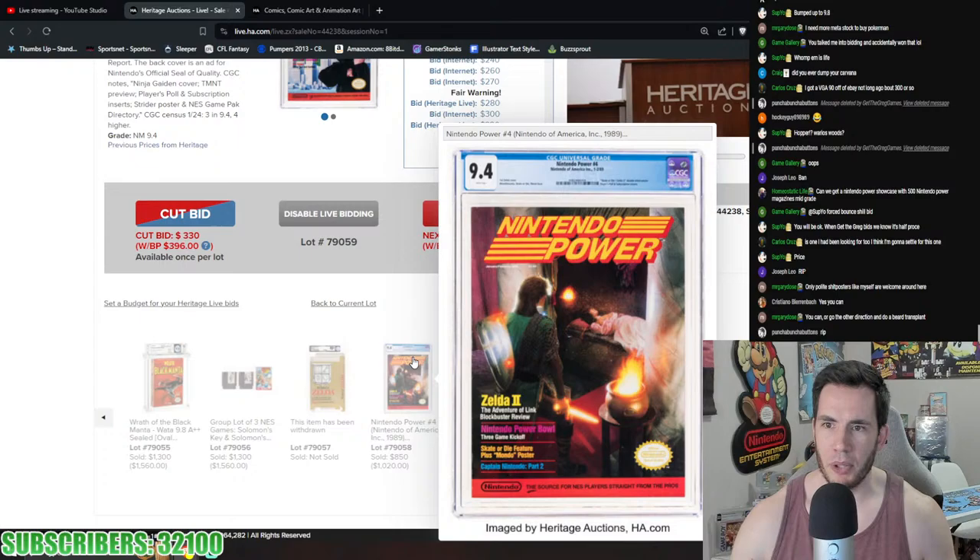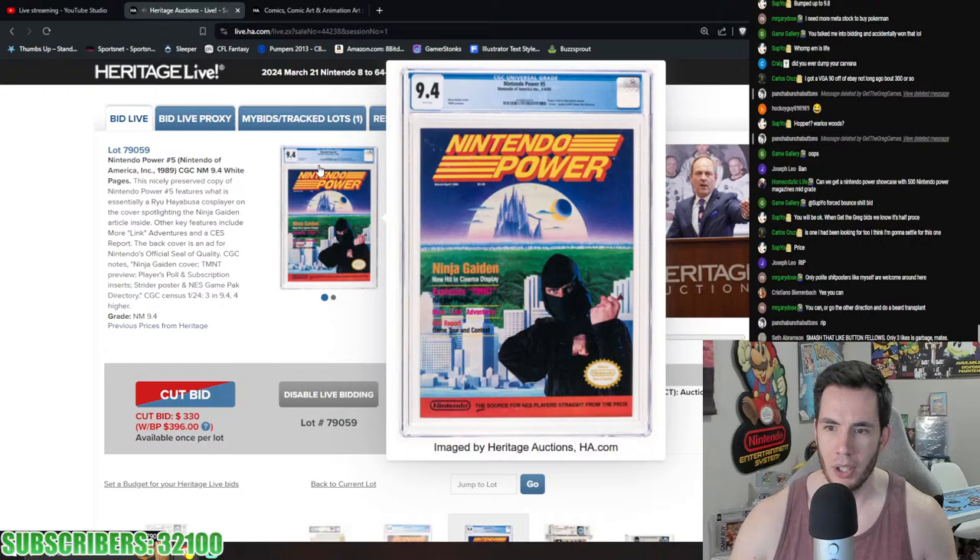Nintendo Power magazines starting — Nintendo Power #4 at 9.4 for $1,000, and Nintendo Power #5 at 9.4 with the Ninja Gaiden cover.